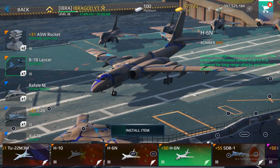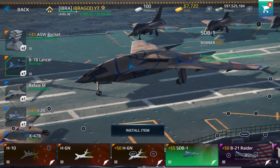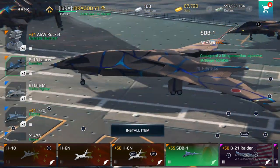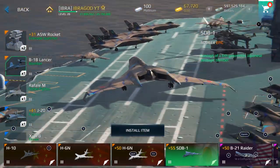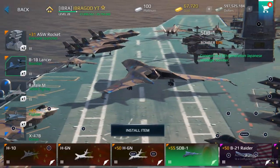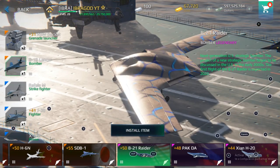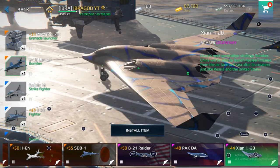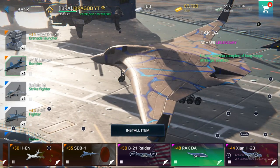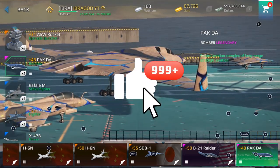As you can see, I have two H-6s in my account. Now we have the first Japanese bomber of the game: the SDV-1. This is one of my favorite bombers — it has a magnificent, futuristic design and it's really fast and highly maneuverable. So among the three free bombers, Pakeda is the best one in my opinion and my personal favorite.